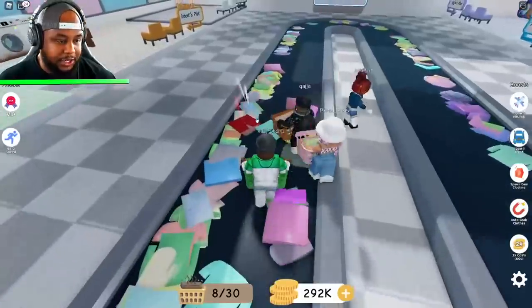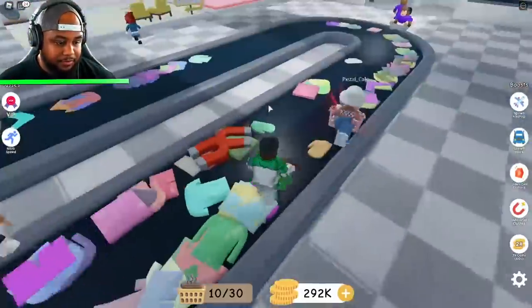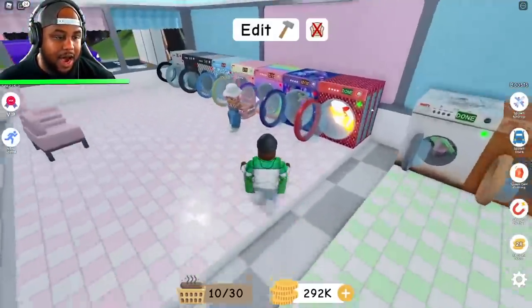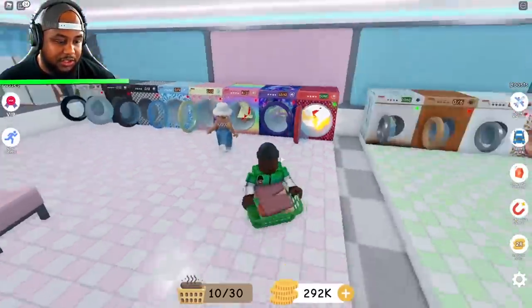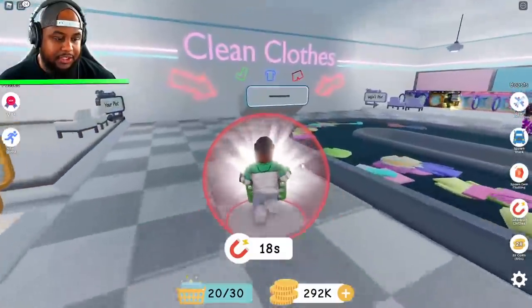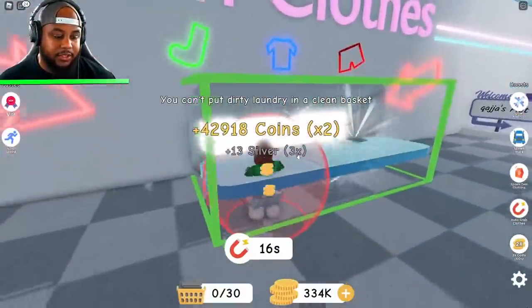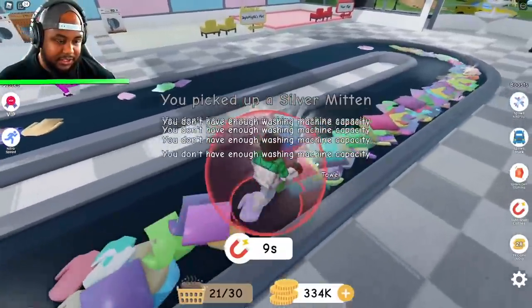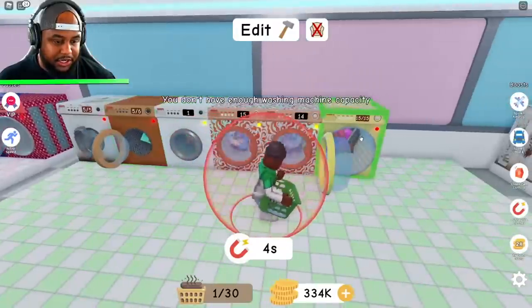Ruby shorts! Wait, she got them — no, I got them! Yes, I got them! I think I got them. Did she get it? No, she got it. Give me my Ruby shorts! Okay, we're putting them inside. This one's done guys, this is done as well. 292,000 — let's see what we get out of this. How much coins? 334,000! Let's go! Magnet — yes, give me it all! Put it in the machine.